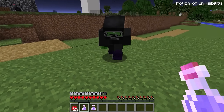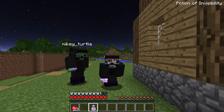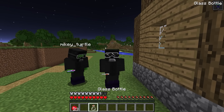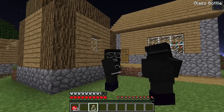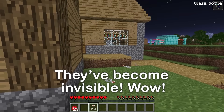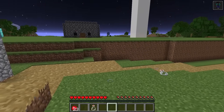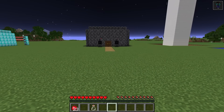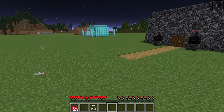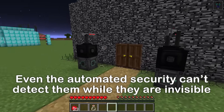Here you go, buddy — a potion of invisibility! If we drink these and become invisible, we can sneak past the security! Bottoms up! Now take off your equipment. See? We're totally invisible — this has to work! Let's start running up. No lasers — it works! We're undetectable! Let's go!